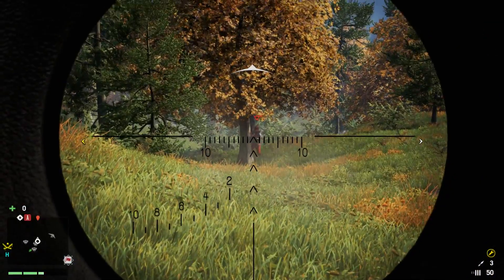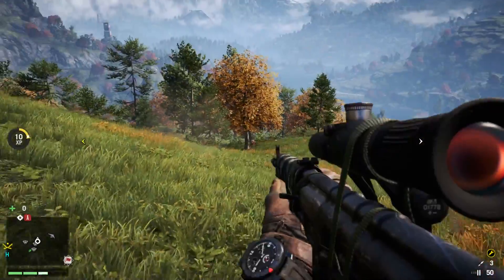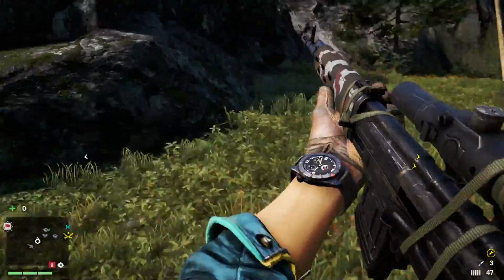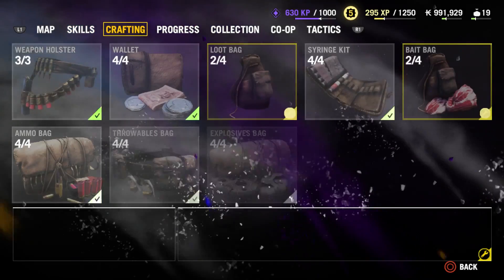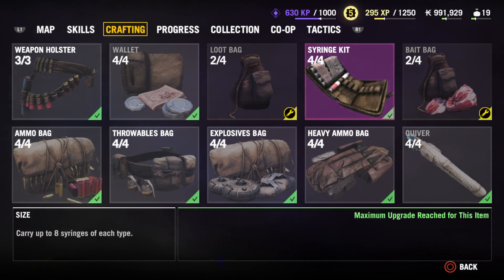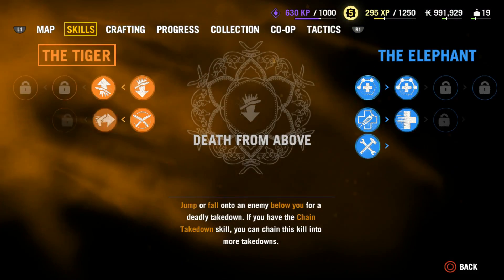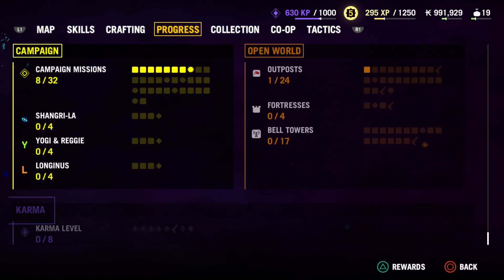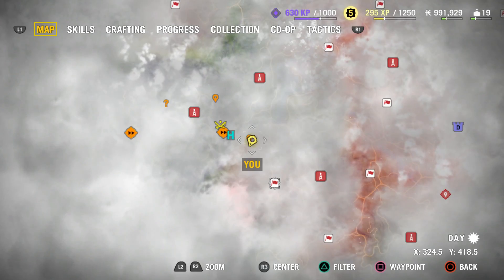I've always been terrible at sniping in Far Cry. Come on, peek your head out at me. They gave us all this stuff — syringes, loot bag, wallet — everything is upgraded to a decent amount. Got a bunch of skills unlocked. I can't figure out how to make more syringes.